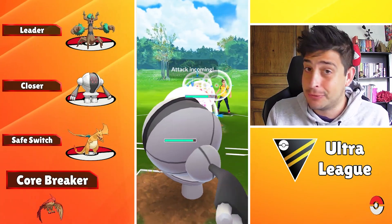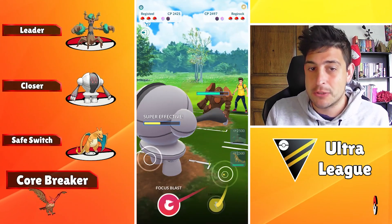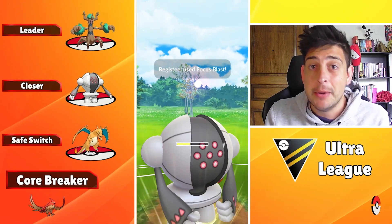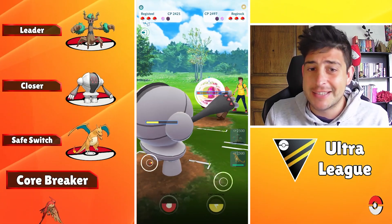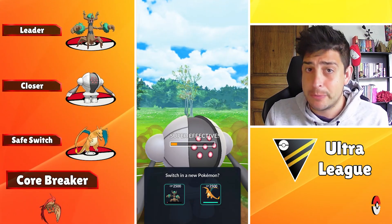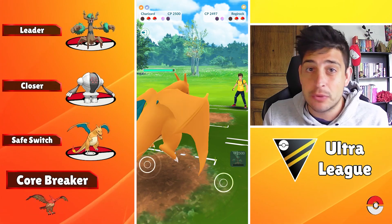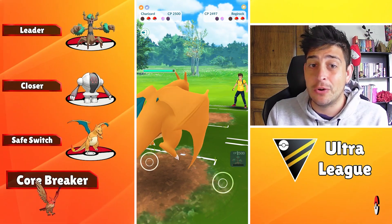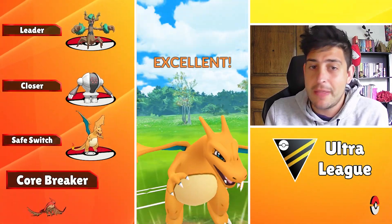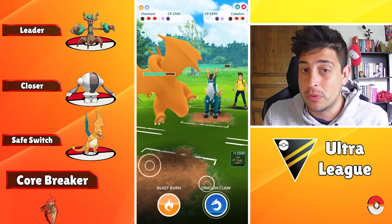Back-to-back Blast Burn is no joke — anything can be obliterated by Charizard, so that's why we're having it as a safe switch. If you got a Shadow one feel free to use it, but I'll use my regular one because it's rank one. You can always do with any IV, because Charizard with Wing Attack is just gonna be absolutely amazing. Registeel on the closing part is just gonna dominate a lot of matchups, especially if you can draw out that Swampert or whatever else Registeel is afraid of with your Charizard, so that Trevenant can finish it off and Registeel will just destroy the enemy.